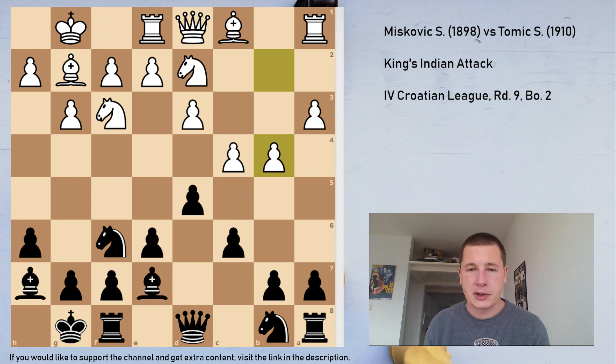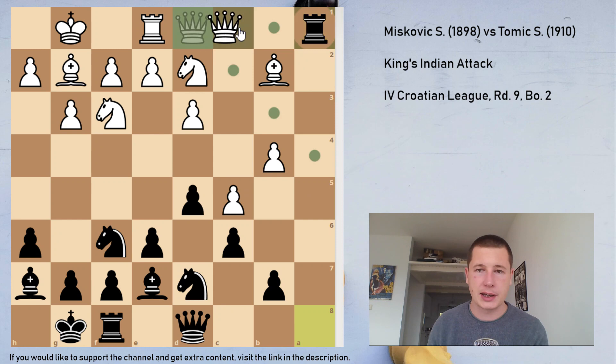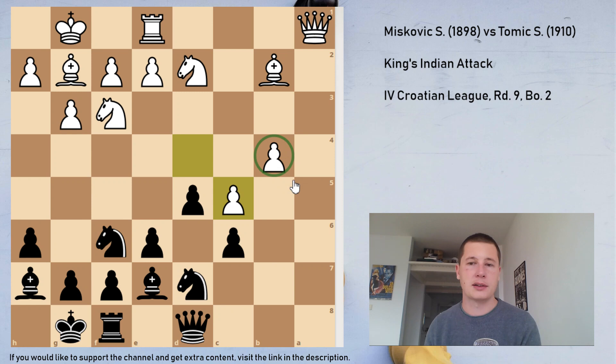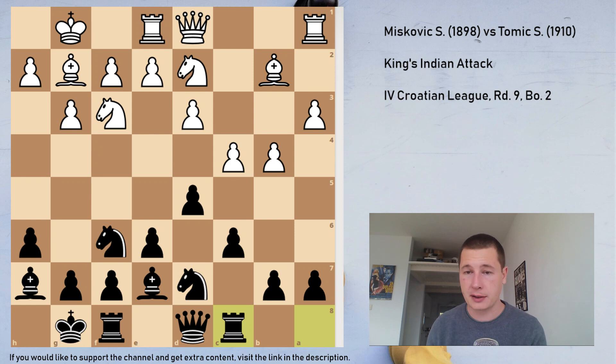After b4, I reasoned I had time to play a5 later, so I developed first with Nbd7. He played Bb2, and now I should play a5 again. I played Rc8 first, expecting Rc1, and he played that, so now I played a5. If he takes on a5, I take with the queen. If he plays b5, I can take and play b6, having the c5 square for my knight.